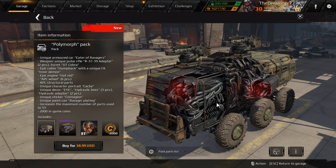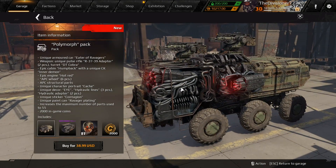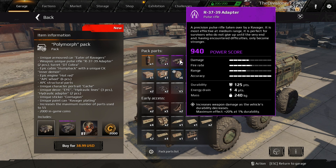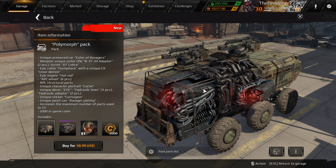Look at this thing - Polymorph! It's a new pack with a unique cab called Eater of Ravagers. Look at that cab, that artwork is insanely amazing. It comes with these pulse rifles. There's a new cab skin as well as a new logo, a whole bunch of different things. This pulse rifle here - parts list: Precision Pulse Rifle, taken over by a ravager. It increases weapon damage as a vehicle's durability decreases, maximum effect 20% at 1 durability. Those are sweet!